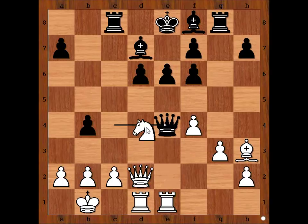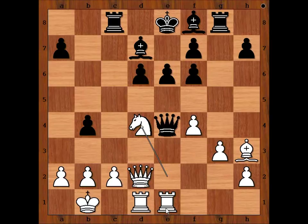We have knight to d4 — discovered attack on the queen — and the white rook is now lined up with the black king. Queen to b7, queen to d3, improving the position of the queen and attacking the pawn on h7. How should black defend? Klaman played bishop to e7. White to move.